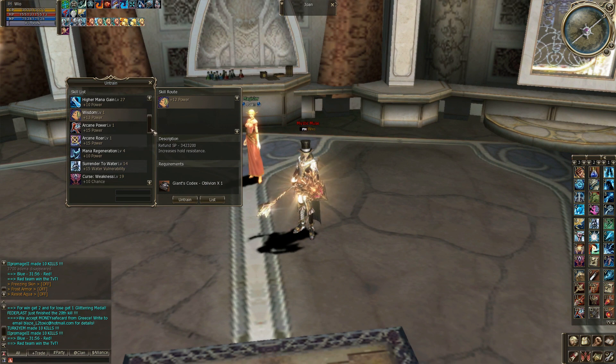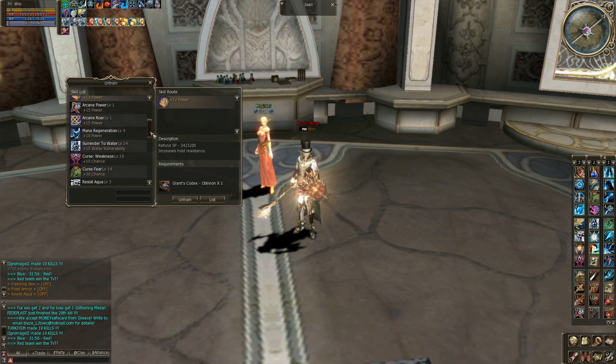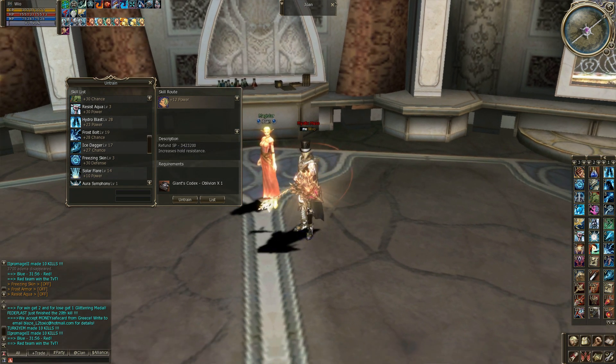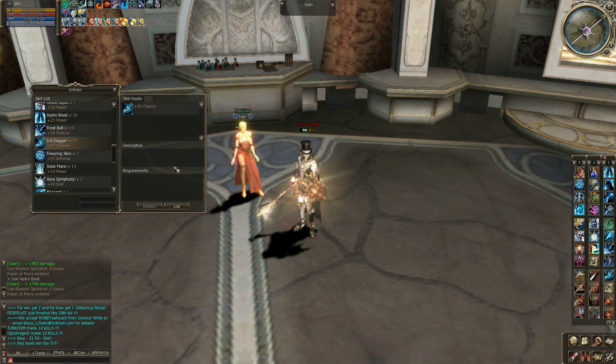Akan power is definitely power, as you can see. Akan war, again power. Most of the skills I use power. Curse fear — skills that have a low chance to succeed, you have to just make them chance. This one I use power. Some people use water attack, but I prefer power because I've done some tests before — so in this server I prefer power. Frostbolt is a skill you have to make your opponents slow, so I'm just using chance for this.